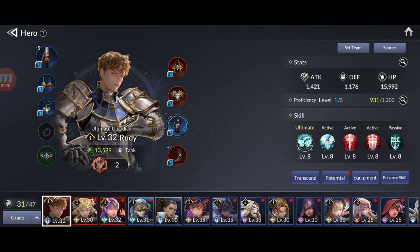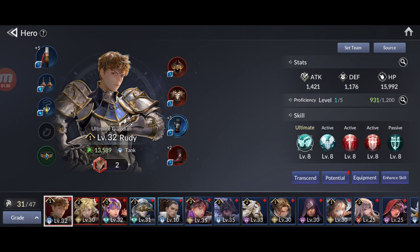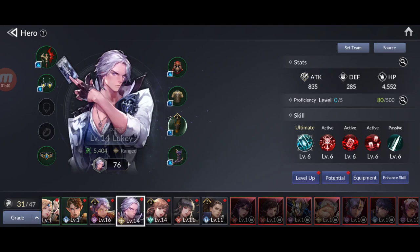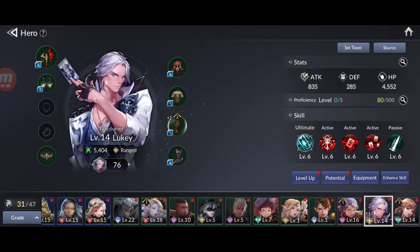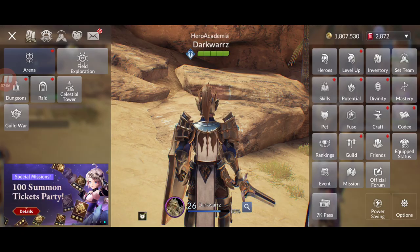One of the main ways to increase CP is getting more heroes. The more heroes you have the better, because each hero contributes combat power. I have 31 out of 47, so try to get as many heroes as possible. Even common ones count — this one gives me 4,900 CP. Use whatever ways you have: gems, events, milestones.